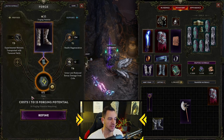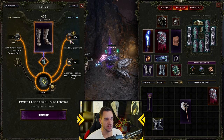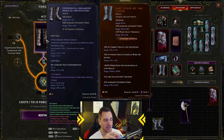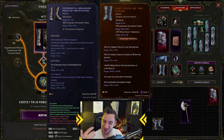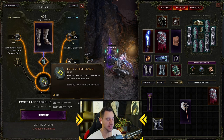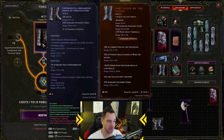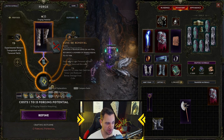The Rune of Refinement rerolls the values of all affixes on an item within their tiers. So for example, if health regen is tier one with a range of 5% to 15% and we're at 8%, refining might take it to 7% — it's completely random and could be worse. It also uses forging potential. I don't use this much because it rerolls all of them at once — I can't target a single affix. But you can play around with it if you want.